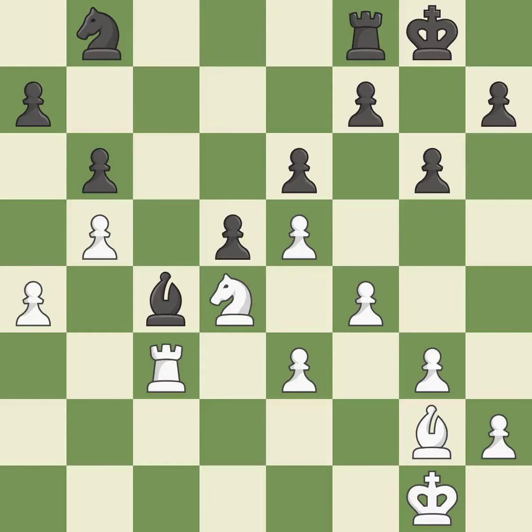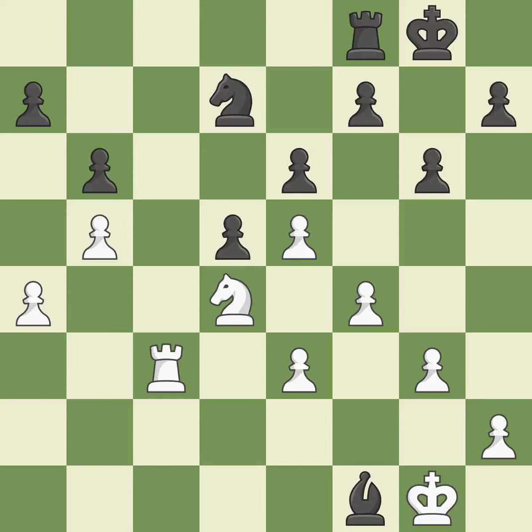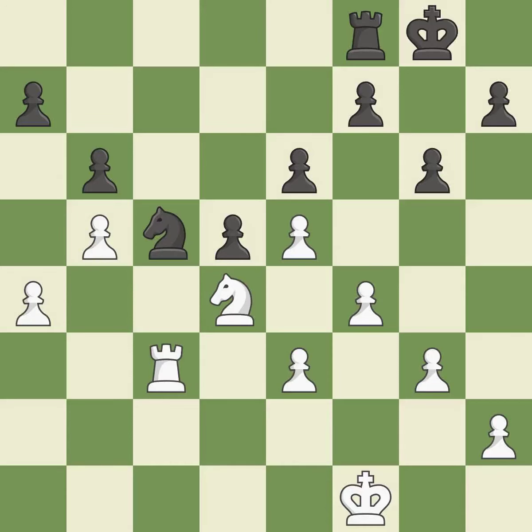Backs off. This suggests exchanging items of equivalent value — a fair deal after all captures. Recaptures. This threatens to activate a rook by getting it to the 7th rank. This is the start of the endgame and white is better. This poses a threat to an outpost manned by a knight.